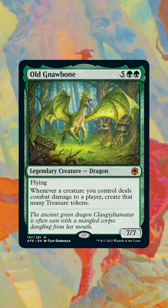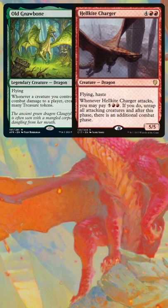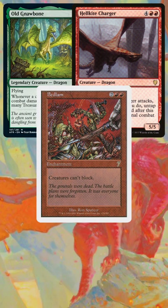Old Gnawbone from Adventures in the Forgotten Realms is going to let us take infinite combat steps. We need Old Gnawbone, Hellkite Charger, and Bedlam on the battlefield.